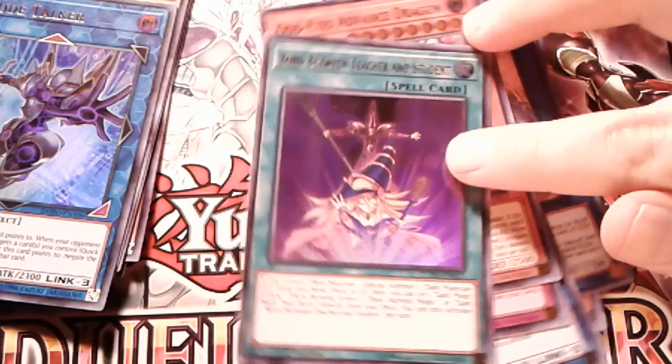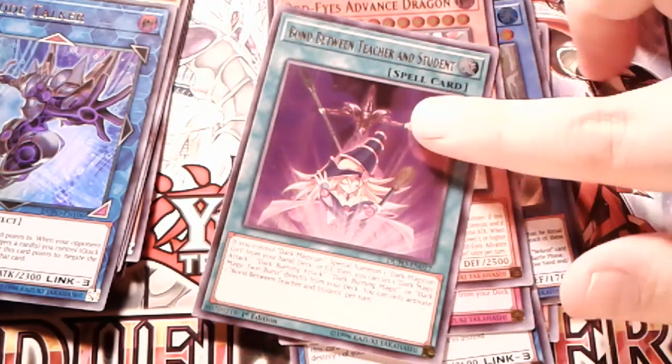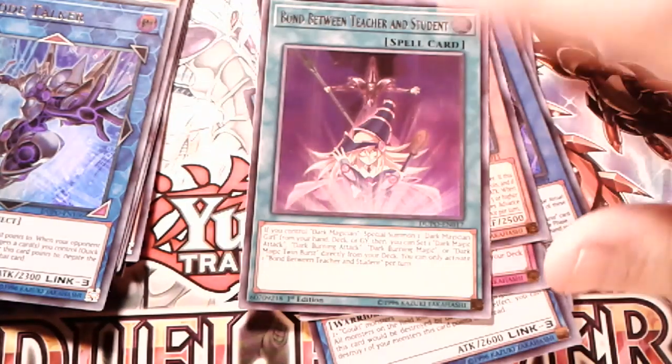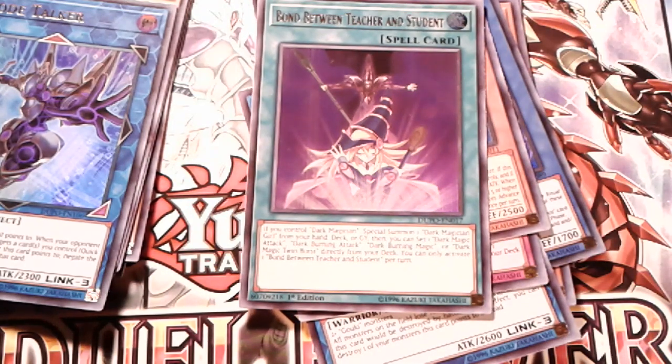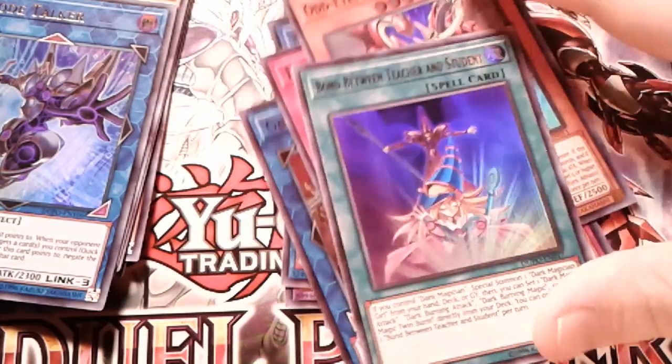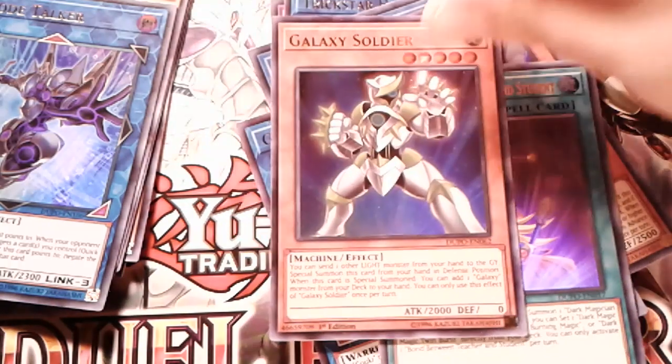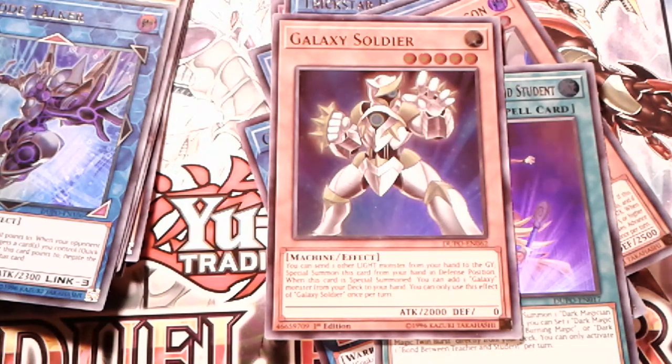Bond Between Teacher and Student — this is one card I was pretty happy that I got, because this card was actually used in the final duel between Yami and Yugi. So that was pretty cool that I actually pulled that. I was just so excited. Out of this box, I was also happy I finally pulled the Galaxy Soldier — I got a copy.